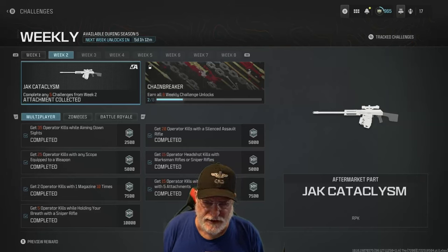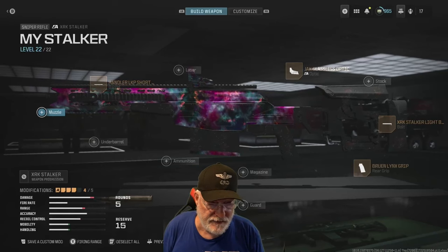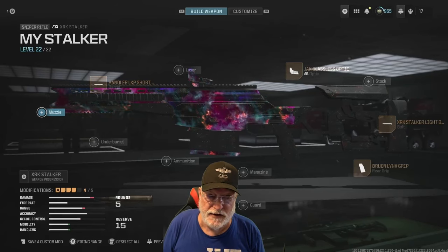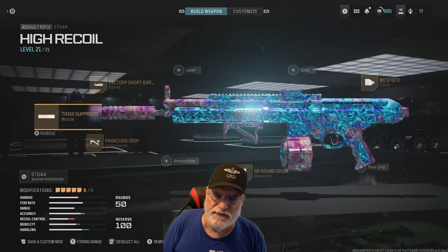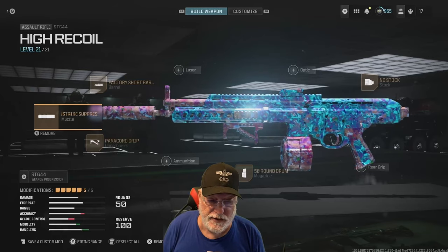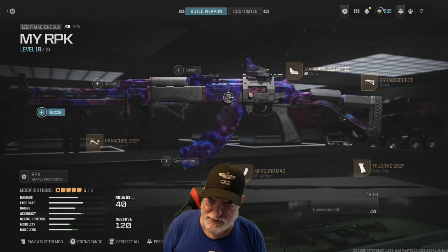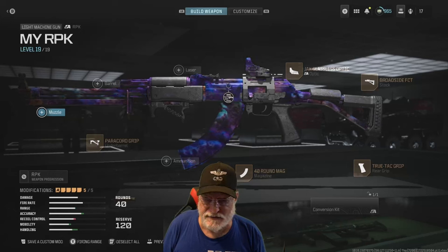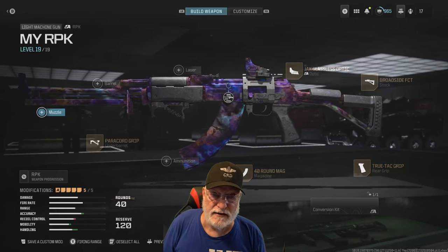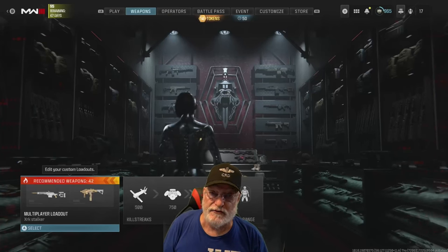For the sniper, it was the XRK. I used the Jack Glassless — that counts as a scope. You can screenshot or pause the video to get the full configuration. I used the Stig 44 for the assault rifle challenge. Most importantly, the paracord grip and the Shadow Strike suppressor, because if you don't have the suppressor, the kills aren't going to count. And since it's an RPK-based challenge, I used the RPK for the LMG — five attachments including the paracord underbarrel grip and the 40-round magazine. To make it more mobile, I put the Jack Glassless on there too.